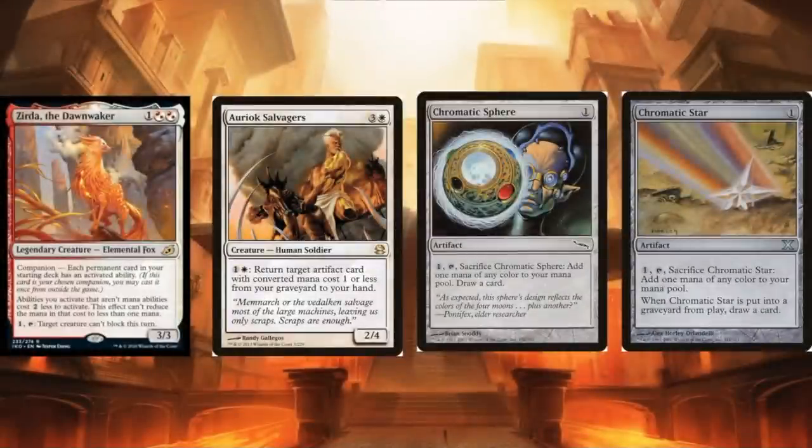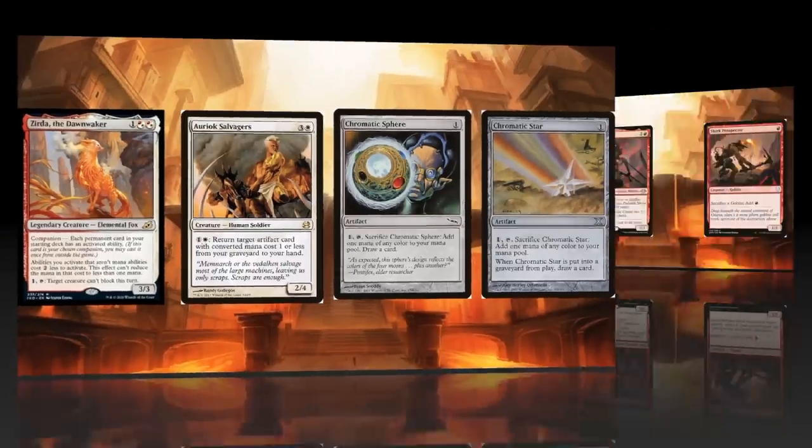Zerda with Oriok Salvagers and either Chromatic Sphere or Chromatic Star won't go infinite, but will allow you to draw a lot of cards — still pretty good. Astrolabe is a little awkward because it requires additional snow sources, but you can throw it into Krark-Clan Ironworks for some mana. These mana egg pieces are more value than infinite, but look quite interesting in the deck.